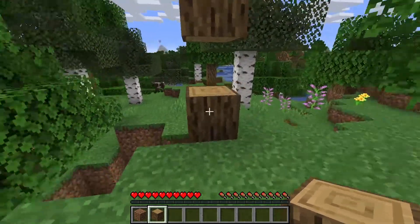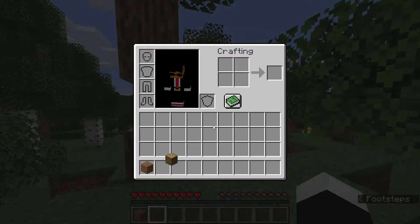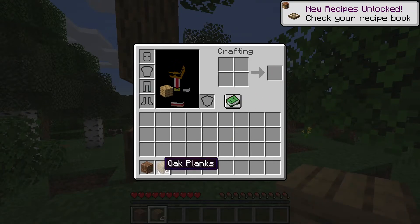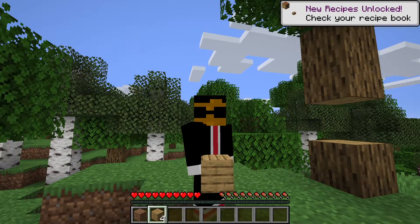you're gonna need a piece of wood — can be an oak log or a birch log. Get the oak log, put it in your crafting bench right over here, and just take back the oak planks that you have. And that is how you guys can get wooden planks — pretty simple stuff.